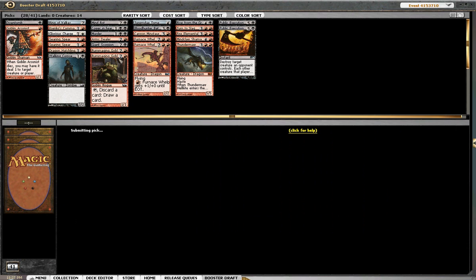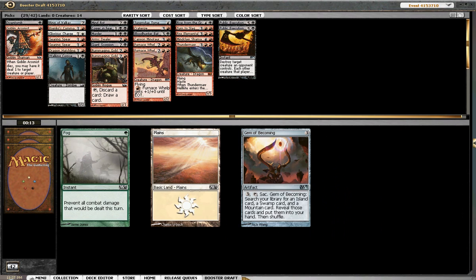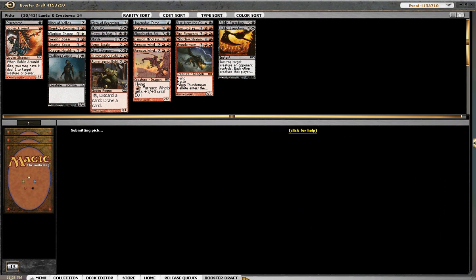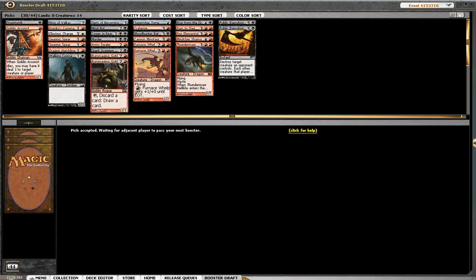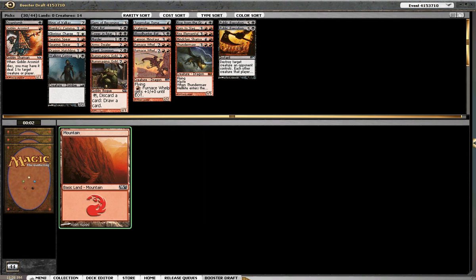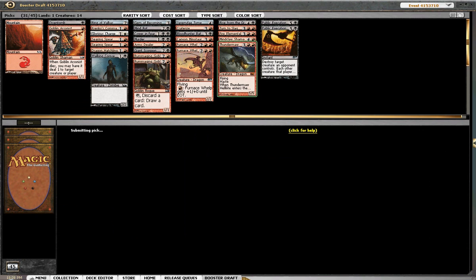Take this so we don't lose to that. I think I need to destroy any lands — maybe a Cathedral of War — so I'll just take that. We've got a Jalum Tome. We'll see another Smelt is good. Pretty happy with this. I think our colors were pretty well determined when we opened our first pick — Thundermaw Hellkite. Okay, so let's get to the build.